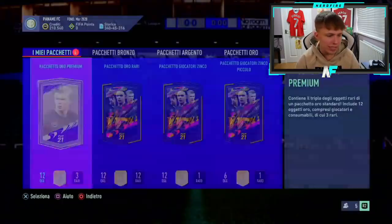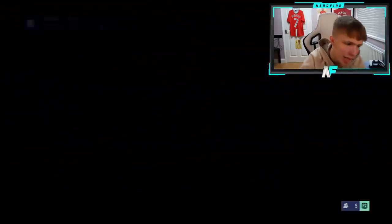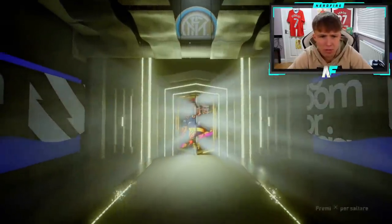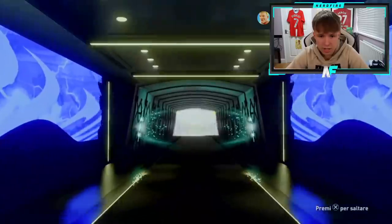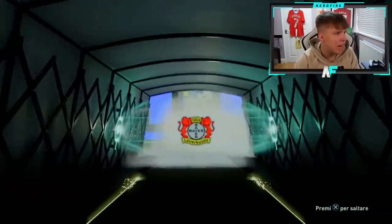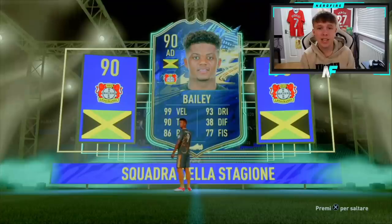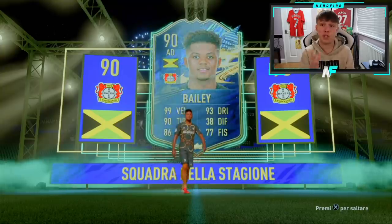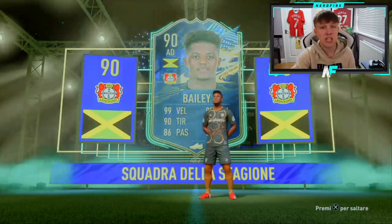All right, here we go, shout out to MoBo. Community Team of the Season pack. Best one now is that last pack with Harvey Barnes — it's going to be hard to beat that. He's definitely top four. Come on — Leon Bailey! That's a very nice one. Even if you don't start this guy, off the bench he'll tear people apart later on in the game. 90 rated Mr. Leon Bailey.